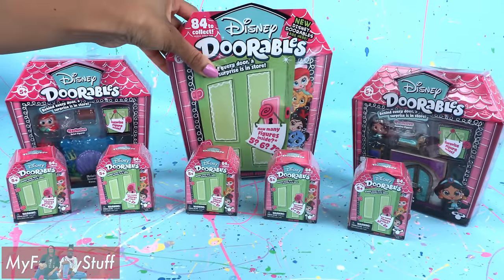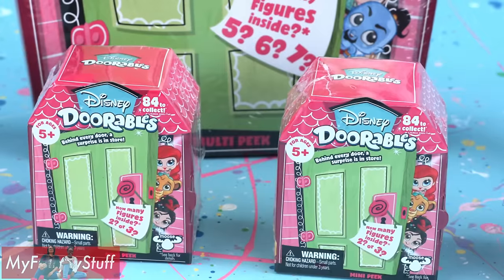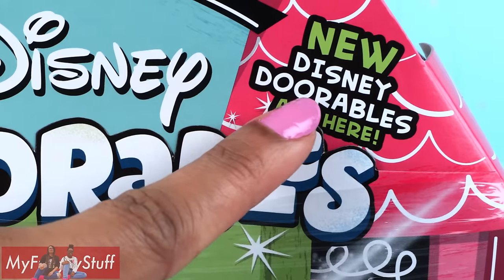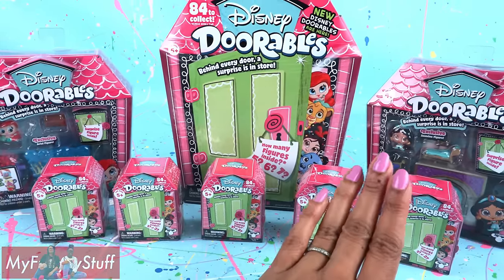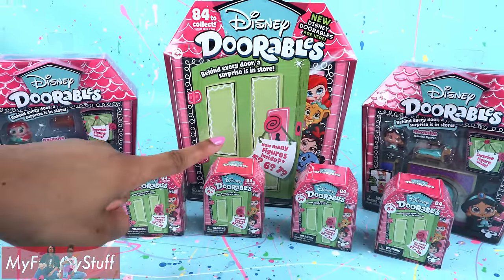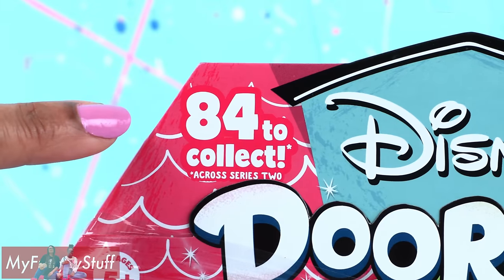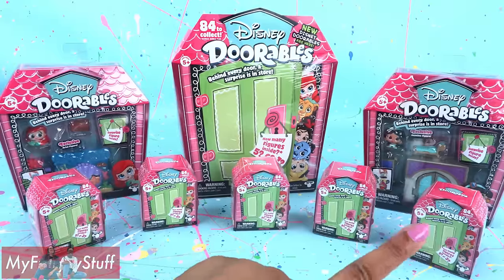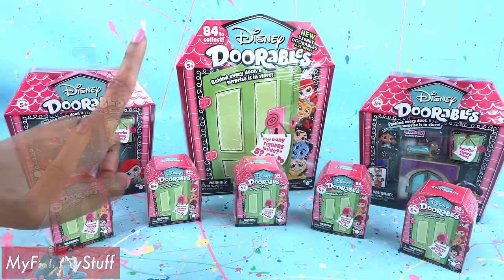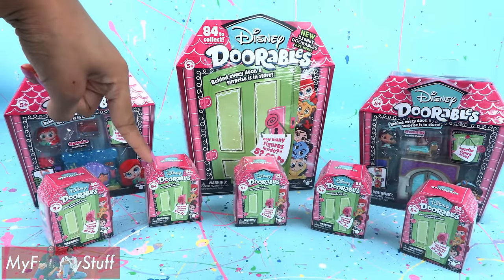Today on Unbox Daily, we are taking a look at Disney Doorables Series 2. New Disney Doorables are here! For Series 2, they have green doors and new characters to collect — 84 across Series 2. For ages 5 and up. We found these at Target with prices ranging from $3.99 to $10.99.